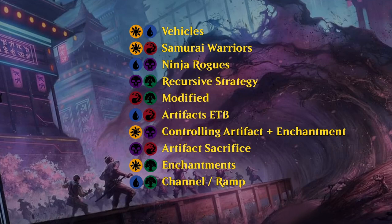Blue-white is going to have the highest density of vehicles and vehicle synergies. Red-white introduces the samurai and warrior tribe, which cares about creatures attacking alone and getting certain bonuses. Blue-black is going to be the ninja and rogues archetype, highlighted by the returning ninjutsu mechanic. And black-green is kind of your typical get-stuff-back-out-of-the-graveyard strategy — not one of the more prominent mechanics, but good black and green cards with a bit of graveyard synergy.